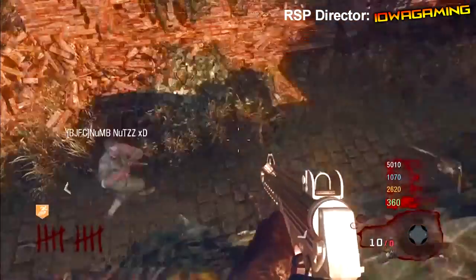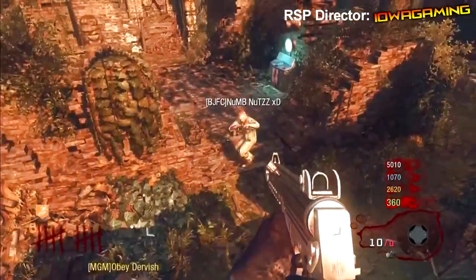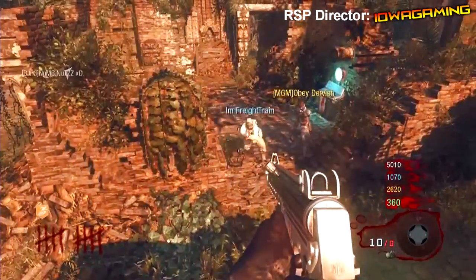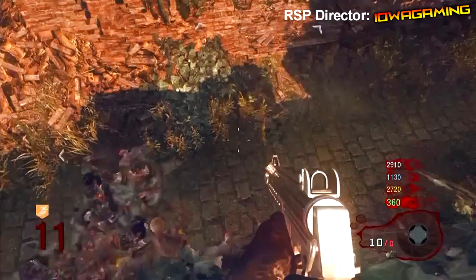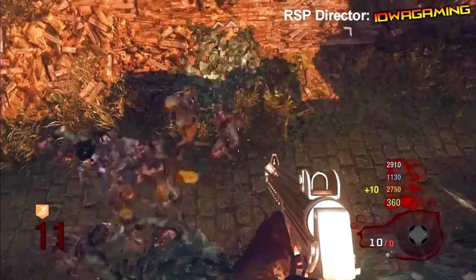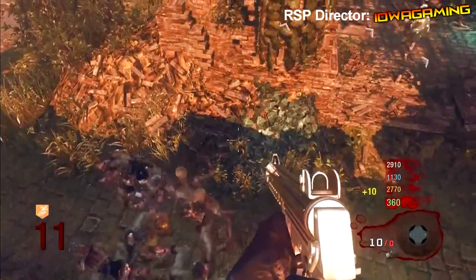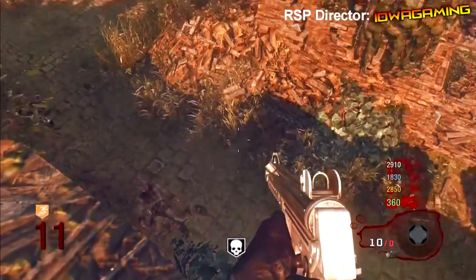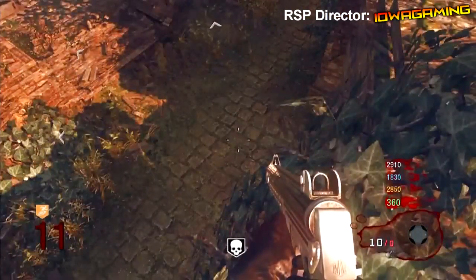If you do it correctly, when the water pushes you, you'll be able to get on top of the barrier. From there, do a run jump — like Andrew did in the video — onto the window barrier right above the window. Then edge along to right about the spot by the Olympia. If you do it correctly and don't fall off the map, you're in position.